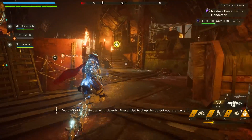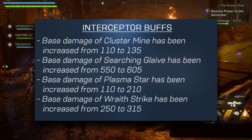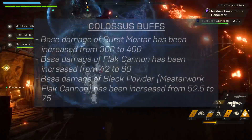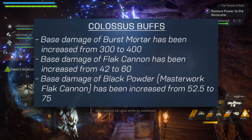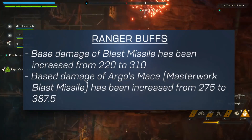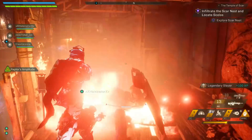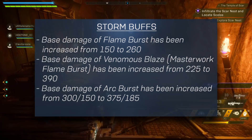There have been some significant buffs for all of the javelins. For the Interceptor, the Cluster Mine base damage goes from 110 to 135, Seeking Glaive from 550 to 605, and Plasma Star has almost doubled from 110 to 210. The Colossus has lesser but notable buffs: Burst Mortar from 300 to 400, Flak Cannon from 142 to 260, and Black Powder from 52.5 to 75. Ranger mains rejoice — Blast Missile goes from 220 to 310, and Argo's Mace from 275 to 387.5. For the Storm: Flame Burst goes from 150 to 260, Venomous Blaze from 225 to 390, and Arc Burst from 300 to 375.